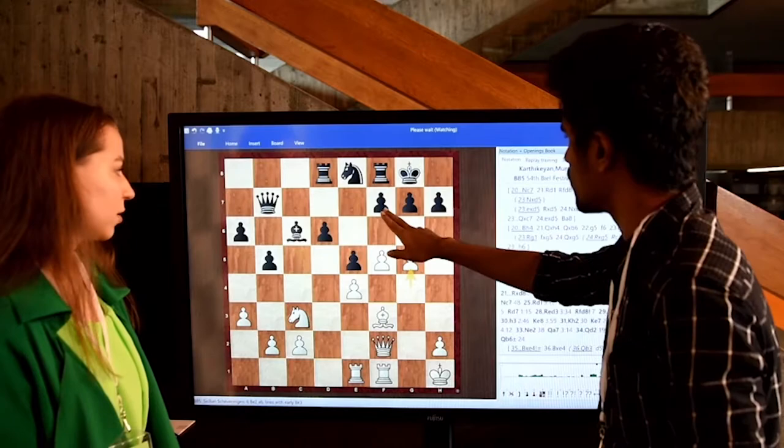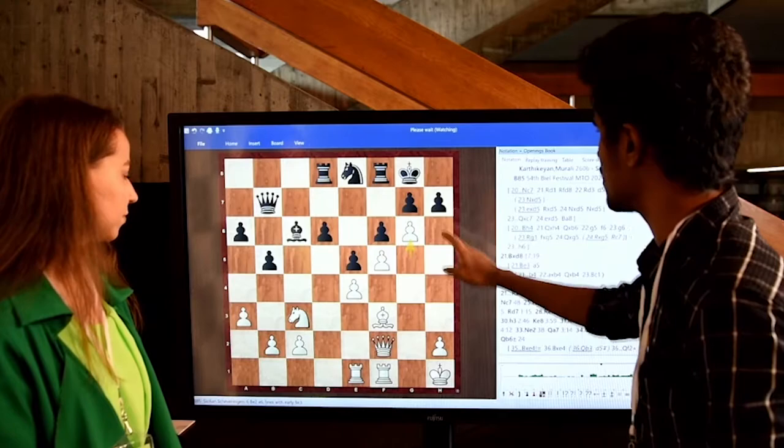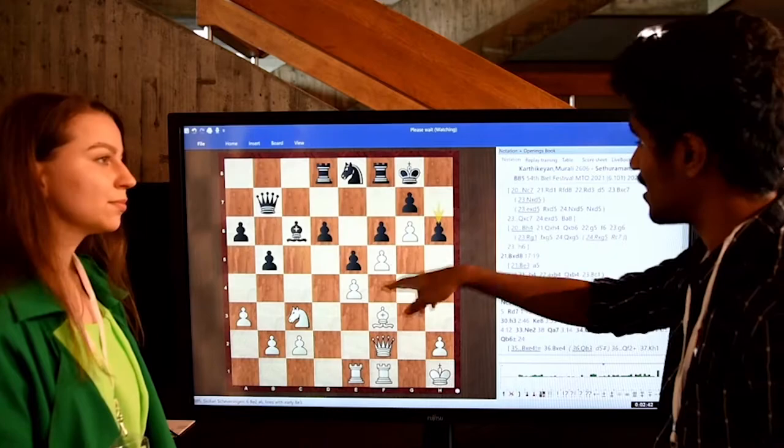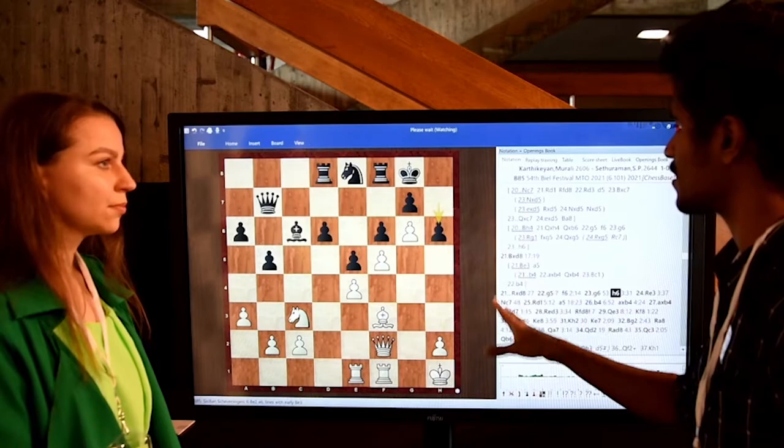So bishop d8, rook d8 and g5. I think f6 is more or less the correct move — otherwise I'll play f6 and some complications, black has to react. So f6, I played g6 and then g6. I thought this position is around equal — both of us don't have any chances because the kingside is fully closed.